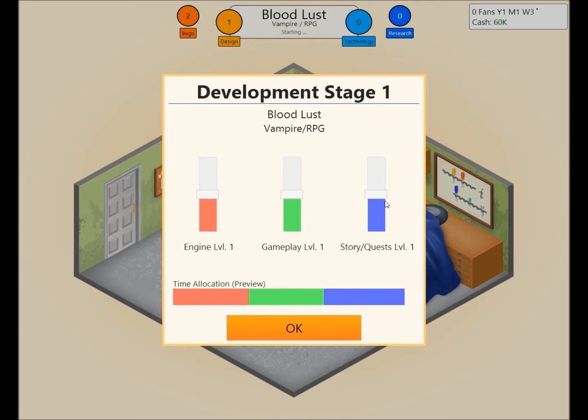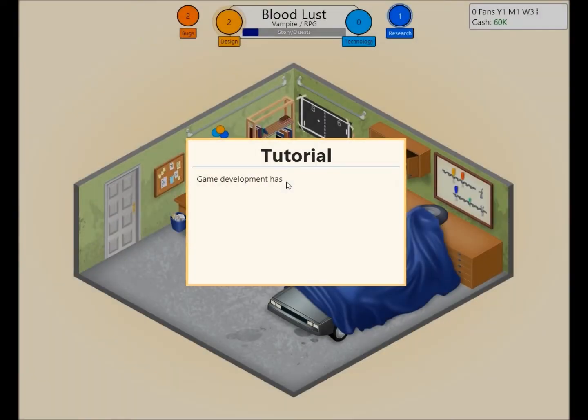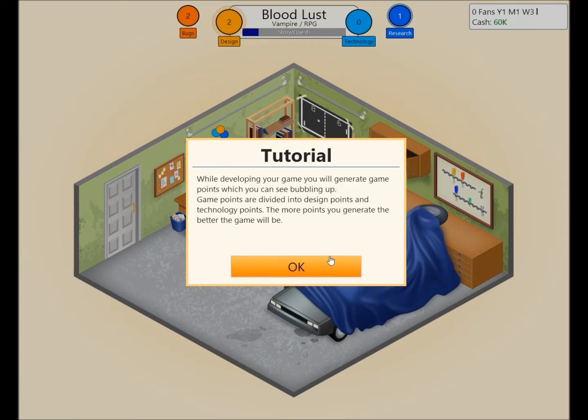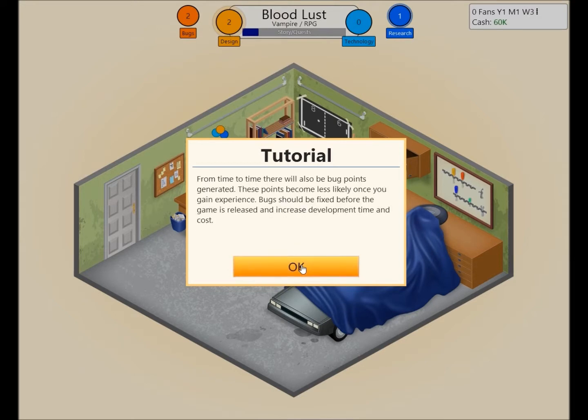For an RPG, we're going to put story and quests all the way up. I'm going to ignore the engine and put gameplay right in the middle. I think that's good — we don't care about the engine, we just like gameplay. I won't read the tutorial since I've already been through it.